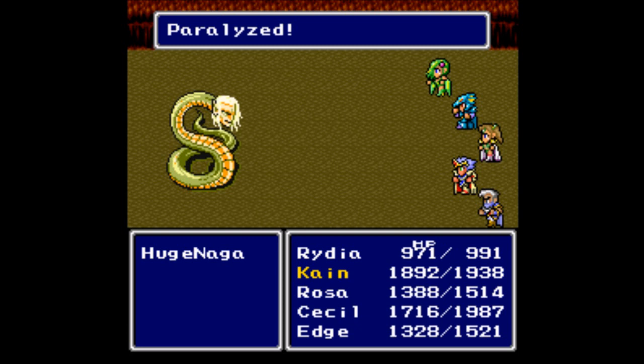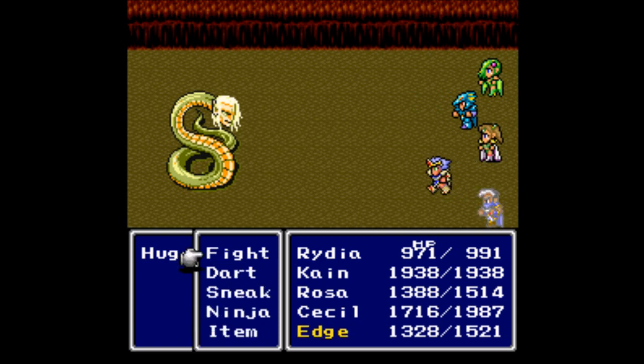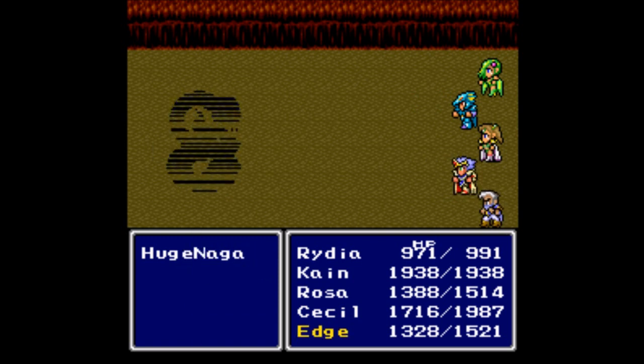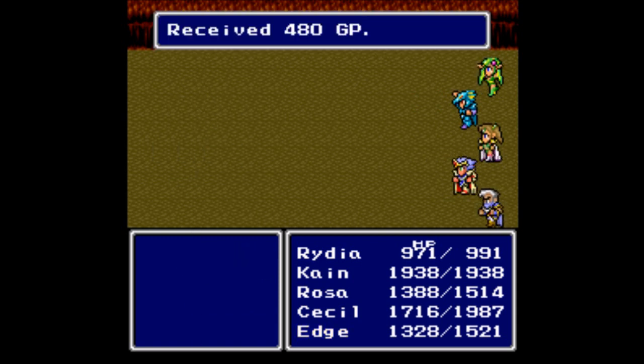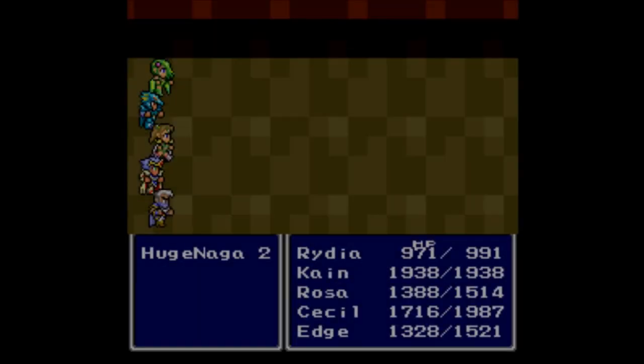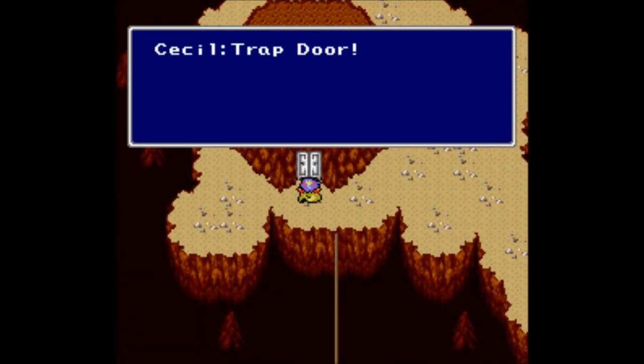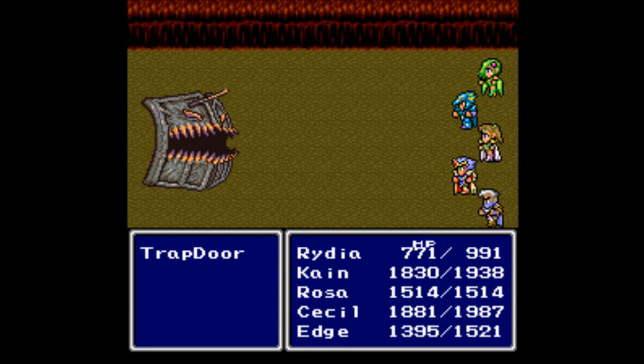Yes, it worked! If not, we can continue to just do massive amounts of damage and hopefully it works out. Down goes a Huge Naugas, but for that we get 480 gill — that's nothing — and 1440 experience. No level ups as you might expect from piddly experience like that. One step, same fight. Now we can head here. Pretty much just assume that every door is going to be a trap door — that is how common these things are.